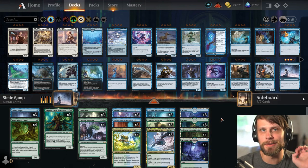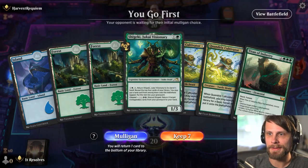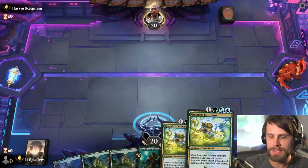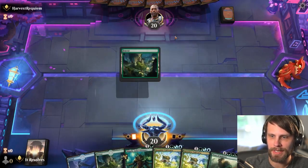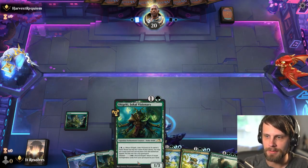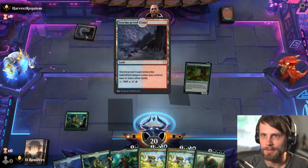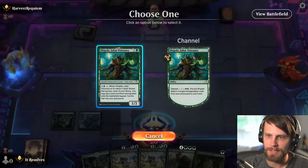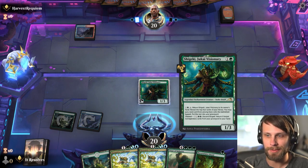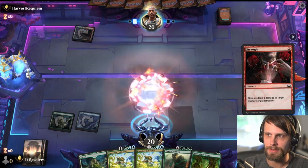Alright guys, here we are for game number one. I think we can definitely keep this hand — it's a little bit slow but Shigeki is probably going to help us out quite a bit and hopefully get us to that Cultivator a little bit quicker. Once we've got there we've got Titans. I'm just going to run Shigeki out here — I think this is actually the safer play. If they have a two-mana burn spell it doesn't do anything, but they would have done that to the Neverwinter Dryad anyway.